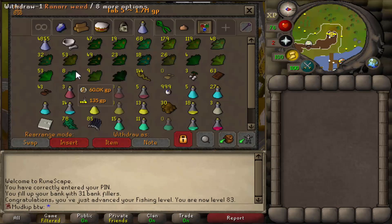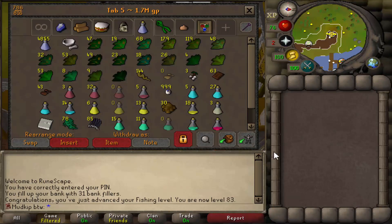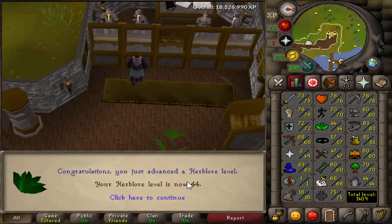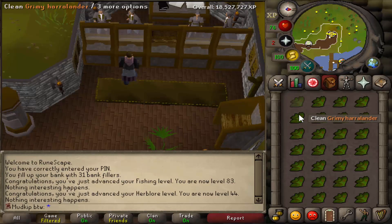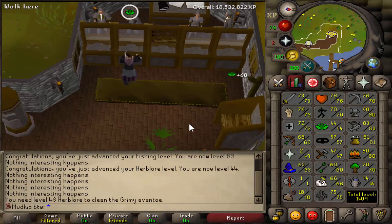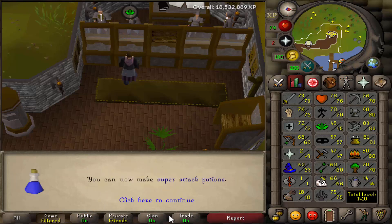We've got 43 Herblore and this is what the Herblore tab is currently looking like. It's kind of embarrassing still using regular attack potions, so we're going to get at least 45 Herblore to make super attacks and go on from there to see how many levels we can get with the supplies we have. By the way, if you're ever cleaning herbs, mouse keys are such a blessing - I cannot imagine cleaning herbs without them. We did manage to get 45 Herblore with a lot of supplies left over, so we're going to keep going, and now we can make super attack potions.